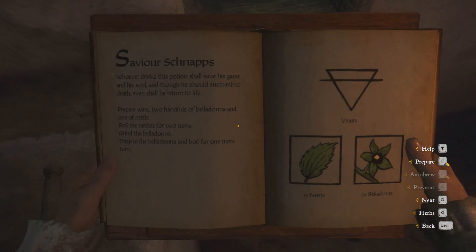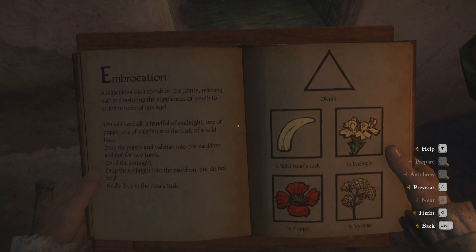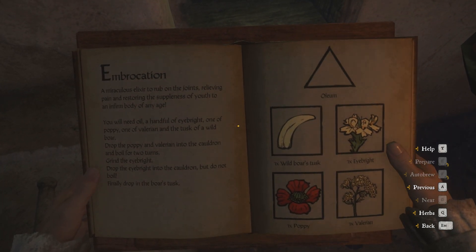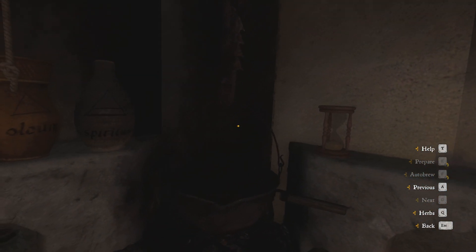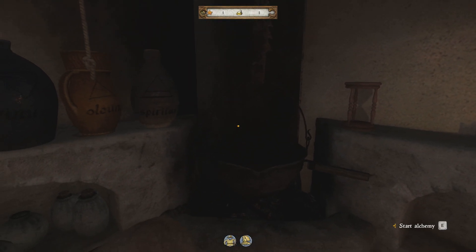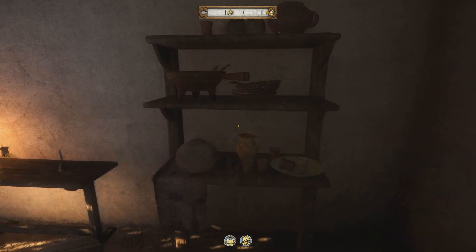Let's look at the recipe book one last time for a more advanced recipe. Here we have more ingredients and the recipe itself has more steps. But that's okay, because as you explore the world of Kingdom Come Deliverance there are many, many herbs around — you just have to pick them up from time to time.